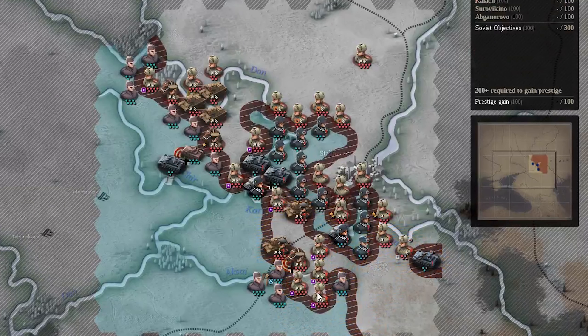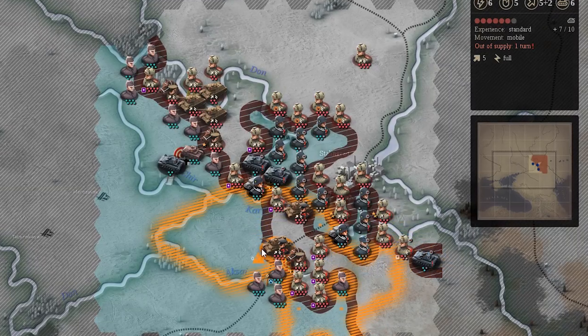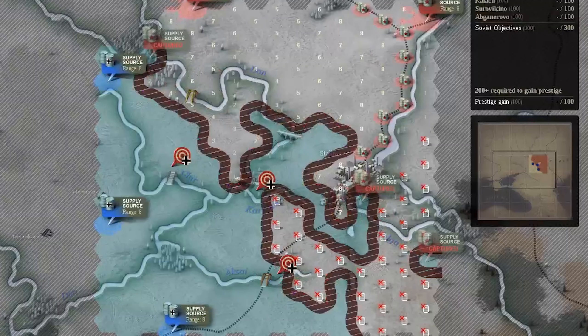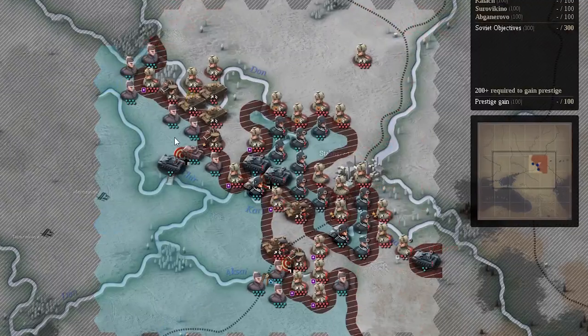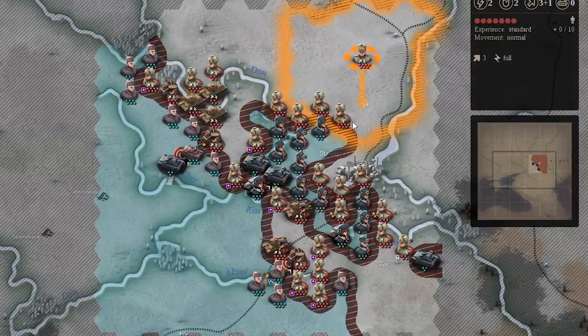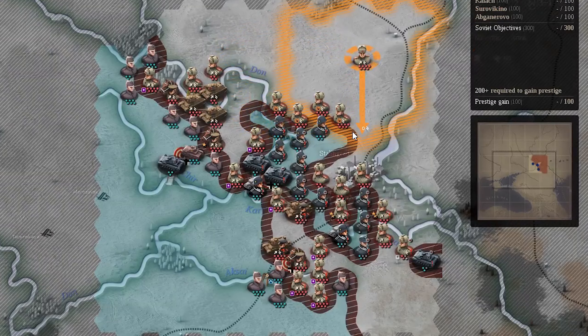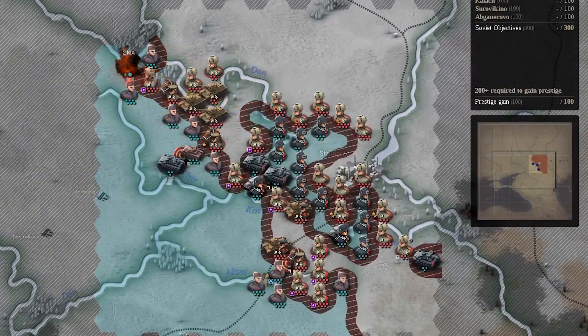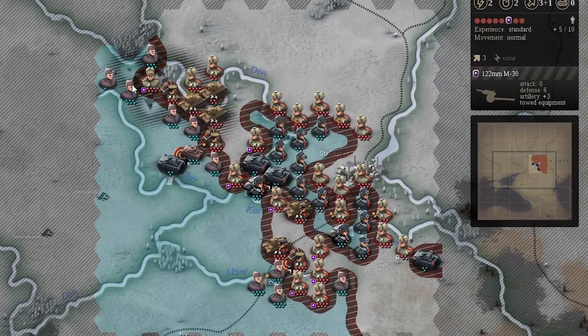The way the game works, supplies move one space per hex. My supply points are worth eight, meaning they'll move eight hexes. Roads - those are the little dashes going across the screen - will expedite that a lot. Supplies will move all the way down the road and then spread out eight hexes from there. But I haven't completed that road right there - they still have one hex open.